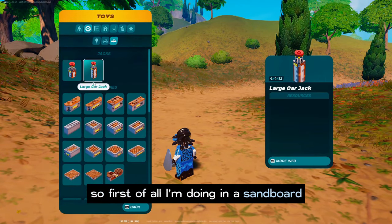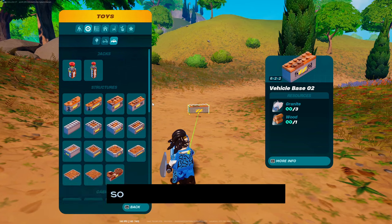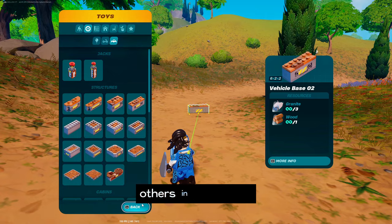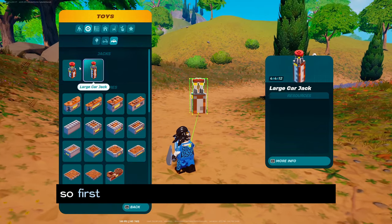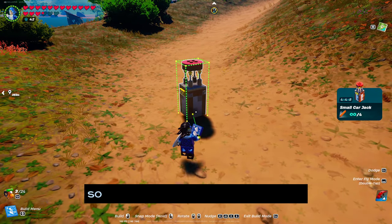I am doing this in a sandboard, so you might need a lot of items to make a car. I'm just gonna quickly show the build, and you can do all the item collection in your own game. First, make sure you have the small car jack — on top of that you are going to build your vehicle.